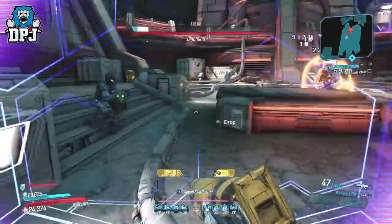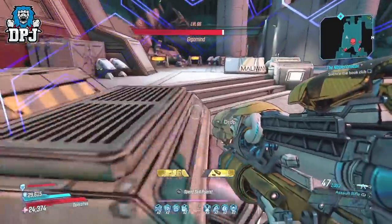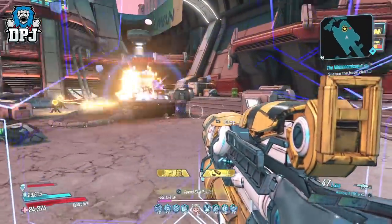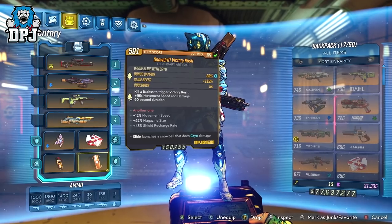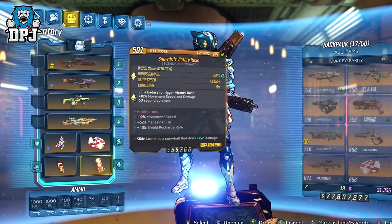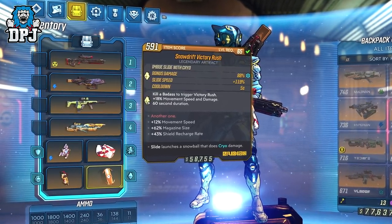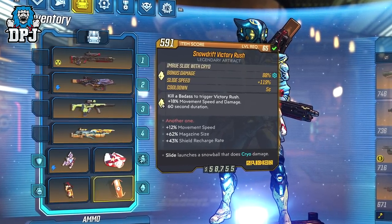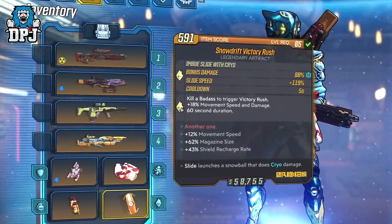When I initially uploaded this build I did so with the intention that you guys could add your own twist to it in terms of a shield and artifact — that still stands. These you can change to suit the weapons you are using, which obviously depends on your playstyle. The Old God is a great shield for sure with this build, and the Snowdrift Victory Rush is also a perfect artifact in my opinion. The level 65 one I have is great and will be the artifact I give out with the build, as it has extra mag sizes which I absolutely love. Movement speed too, when paired with this build, gives you basically extra damage.